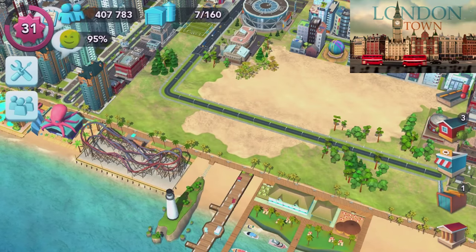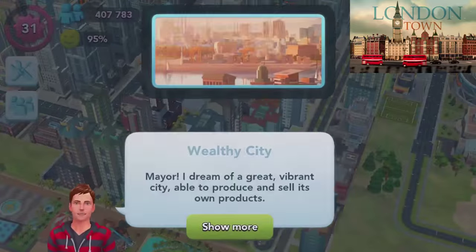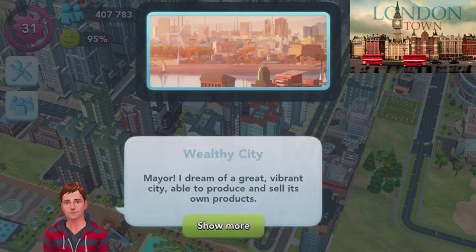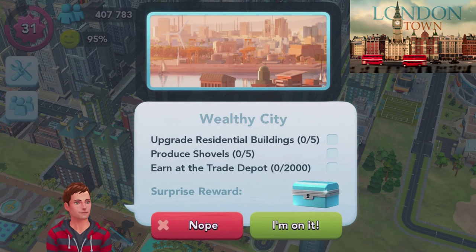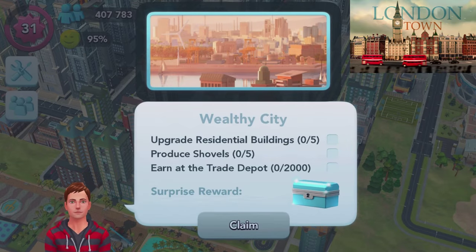There have also been some rather big gameplay changes. We've got these little tasks and our citizens will have different things they want us to do. This guy wants us to create a wealthy city: 'I dream of a great vibrant city able to produce and sell its own products.' So he wants us to upgrade five residential buildings, produce five shovels, and earn 2,000 simoleons at the trade depot.